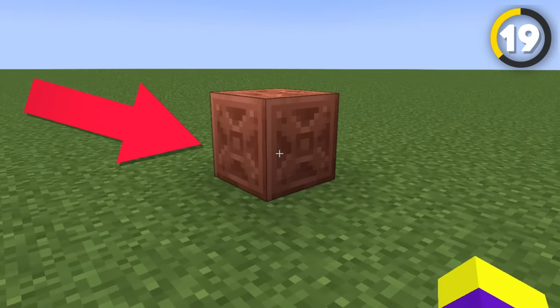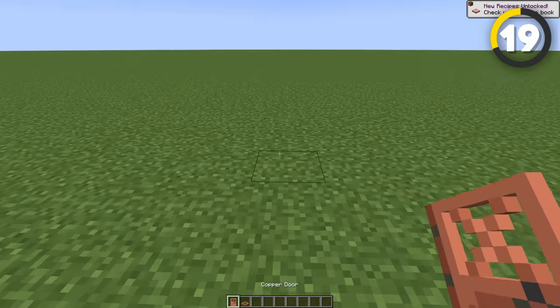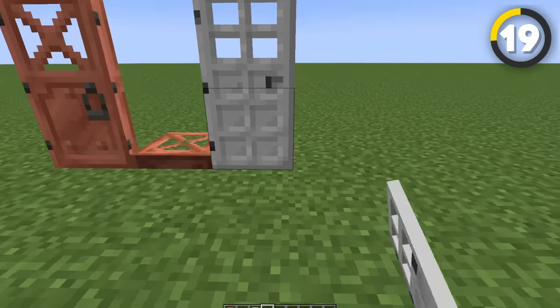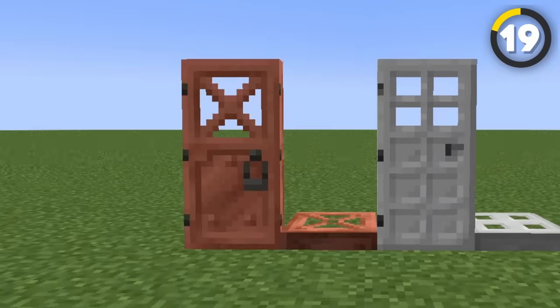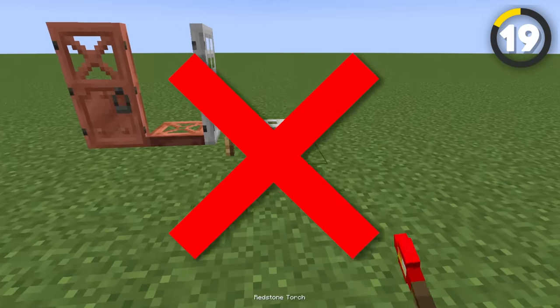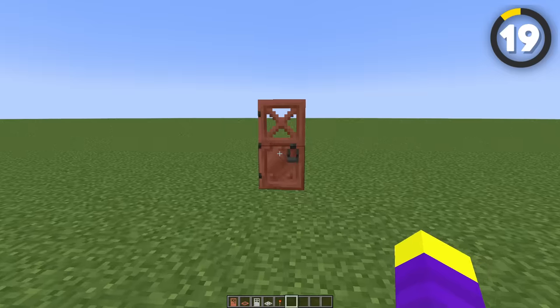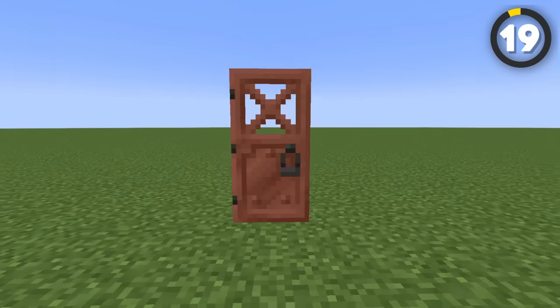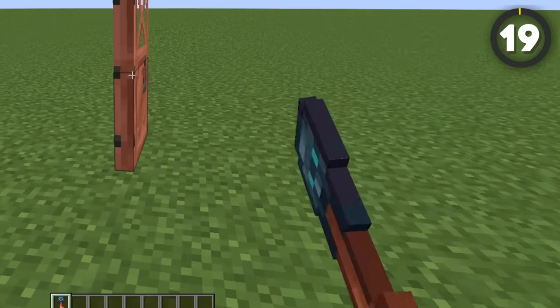There is also a new block called chiseled copper, which features an X pattern on it that looks super cool. And there are copper doors and trapdoors being added as well, which are the second type of metal doors in the game. The difference between iron doors and copper doors is that you don't need redstone to open them — you can just right click them like any other wooden door. There also seems to be a handle-looking thing that kind of looks like a key slot, and it would be cool if they made it so you can lock these doors with the new trial keys.